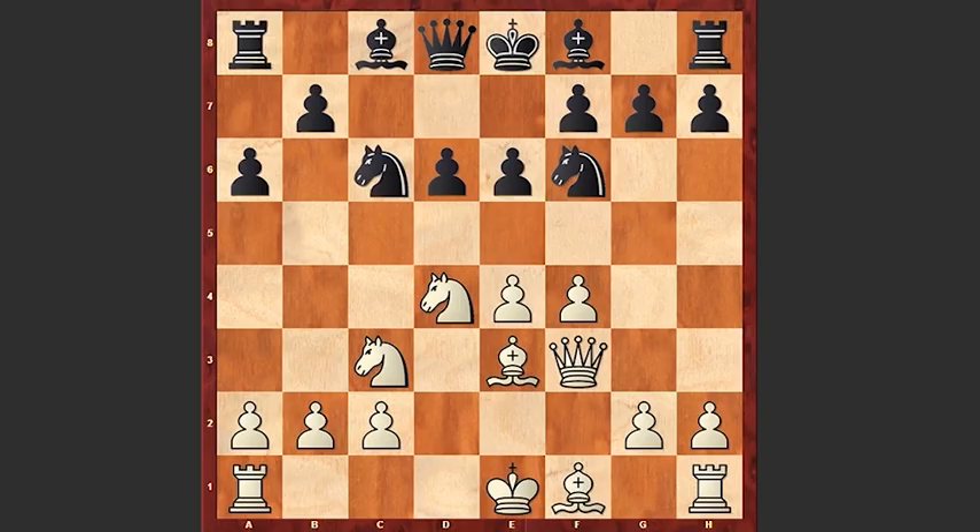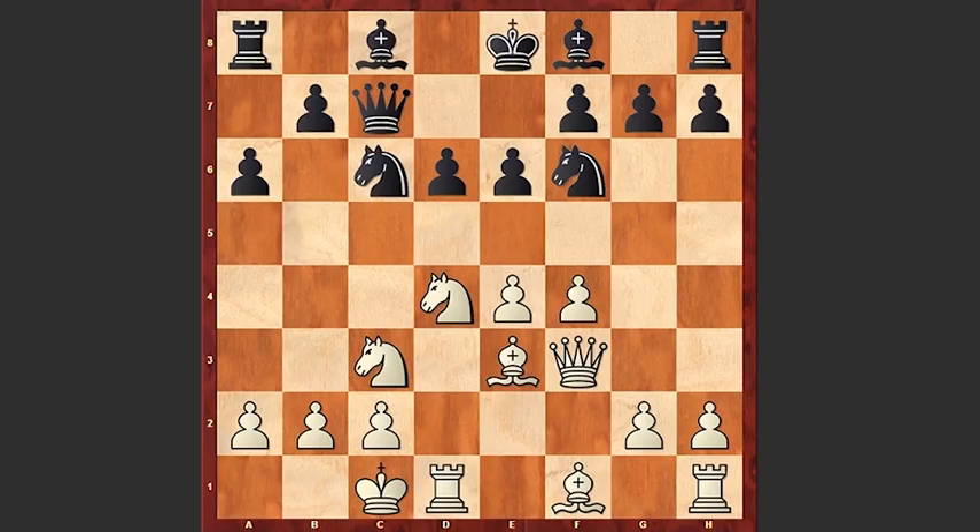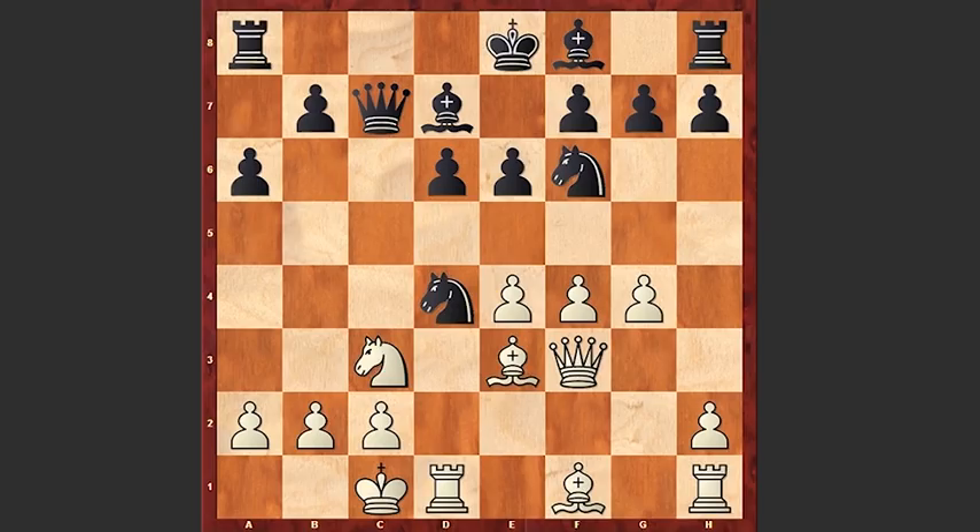A very aggressive approach by White. Qc7, White castles queenside, Bd7, g4, Nxd4, and Bxd4.